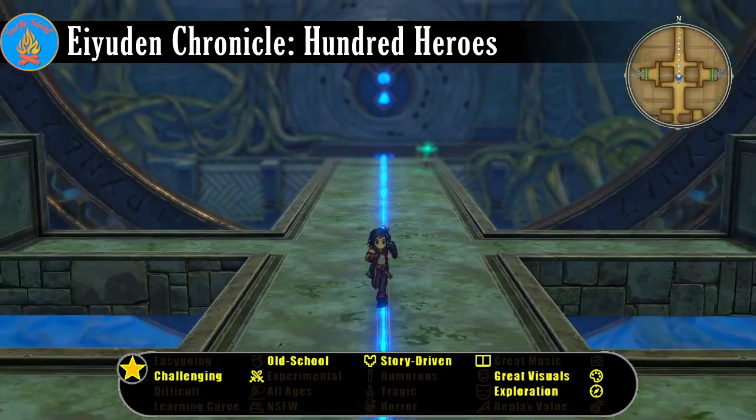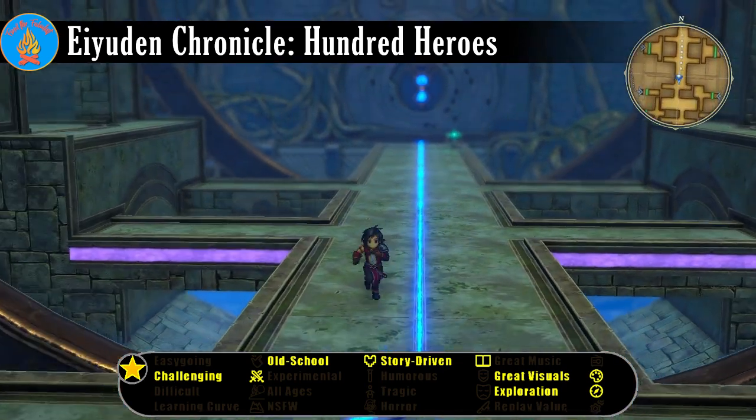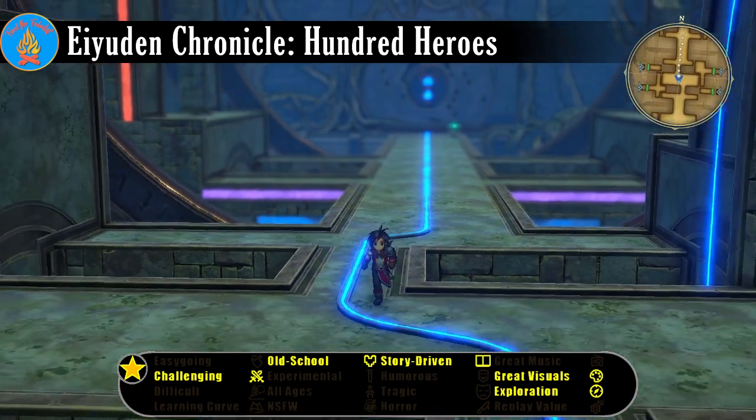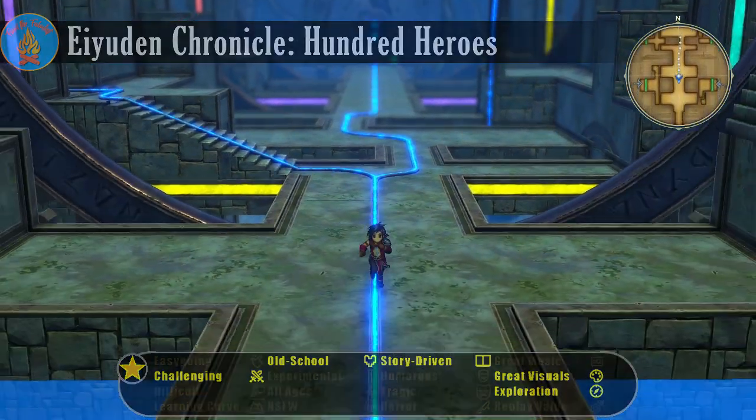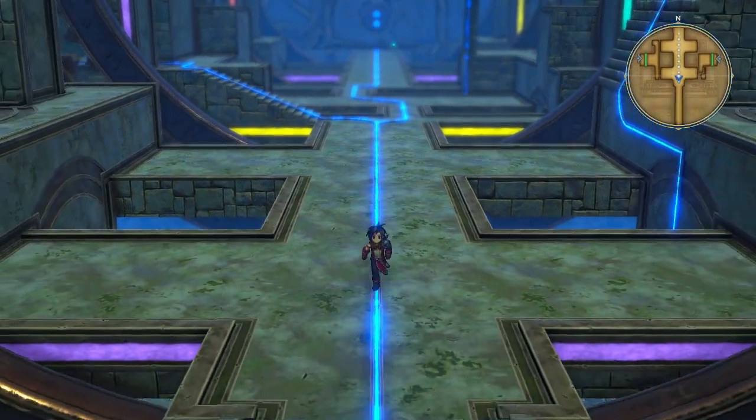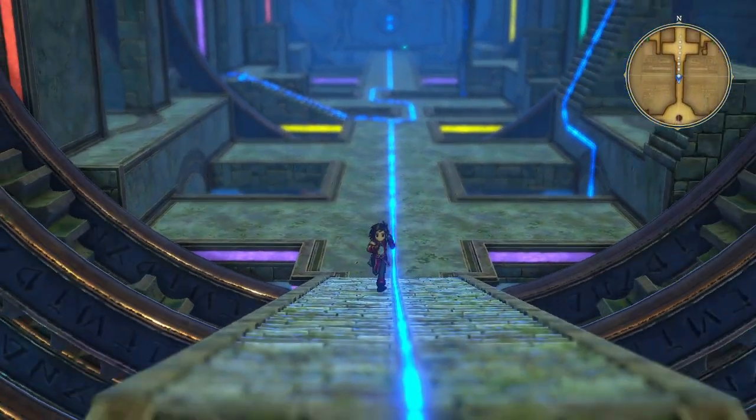The realm of Alran exists in an uncertain peace, divided between great powers. Part of the land is controlled by Galdia, a technologically advanced empire, while the rest is divided between a collection of allied kingdoms known as the League.